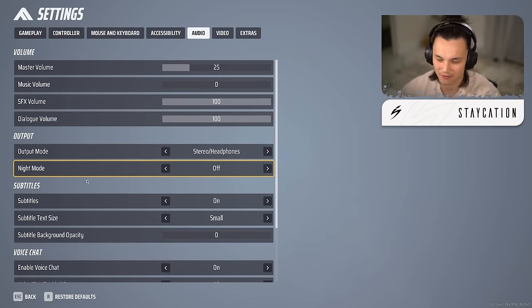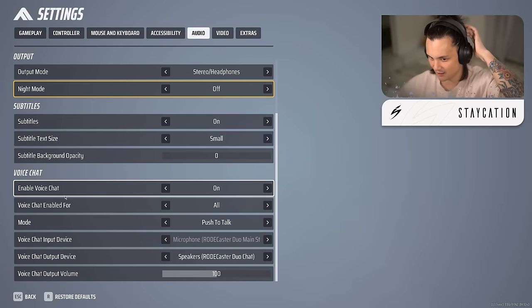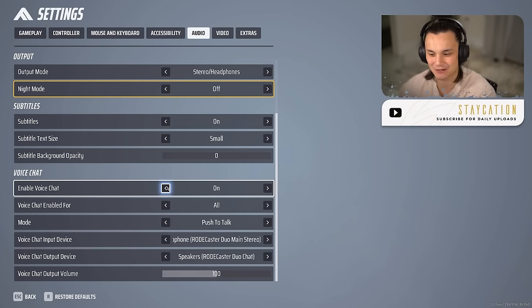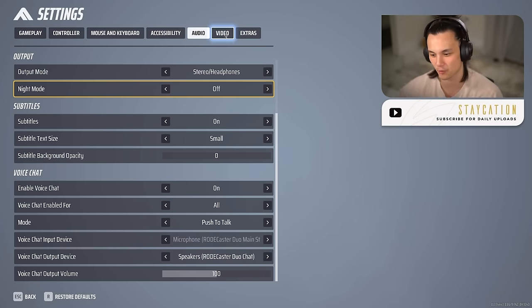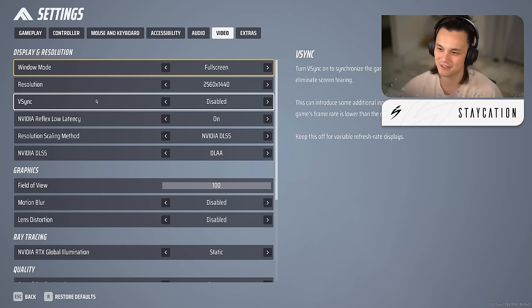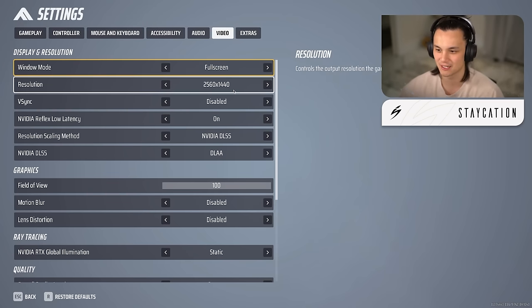Voice chat I keep on. Not a lot of people communicate in this game, but turn it on and communicate with your teammates — it's literally the secret sauce for succeeding. Teamwork in this game is more important than in probably any other shooter I can think of right now.